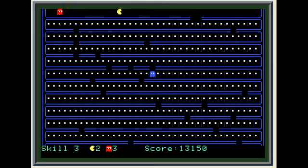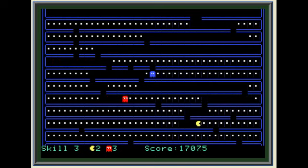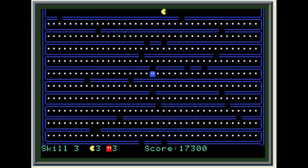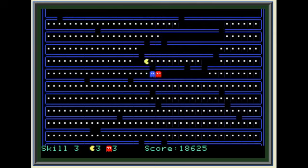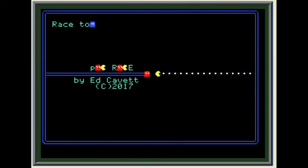In this level now, my strategy is going to have to change because he's starting to get ahead of me in laps. So I'm going to have to worry less about eating dots and more about getting to the bottom. But there's still strategy there, because you can take a path that gives you the most dots and the time to eat them. And there you go — game's over. 18,000 points. We were tied in laps, and that was on skill 3.